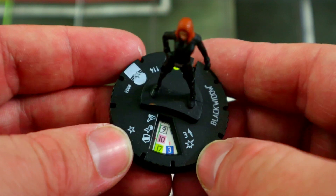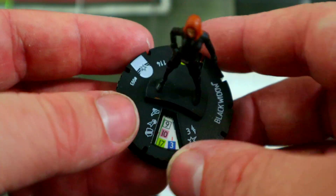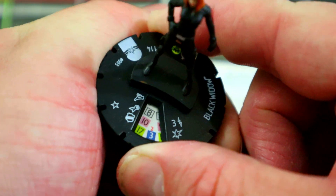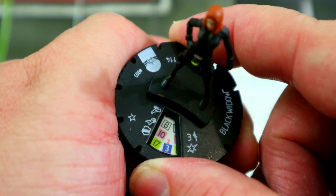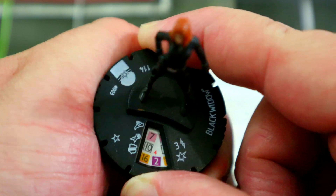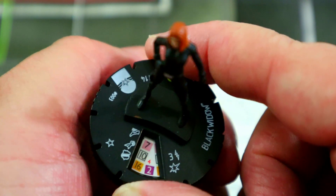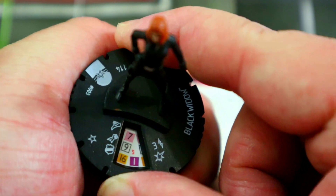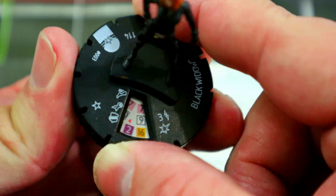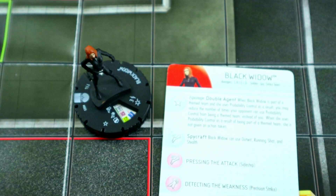Being able to outwit stealthy characters is great. Running shot with a 3 range isn't amazing, but it's better than a charge with zero range — it's almost like a charge with a 3-square reach. On click two she loses an attack, click three she goes into sidestep, toughness, and combat reflexes, and that's where she picks up the incapacitate special for penetrating damage. Her stats don't hold up as well but she's still a really fun figure, and for all those reasons she's coming in at number five.